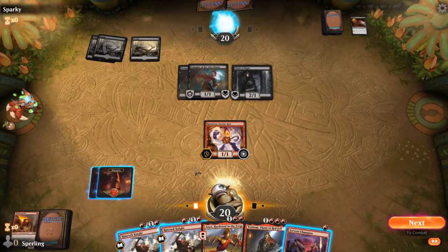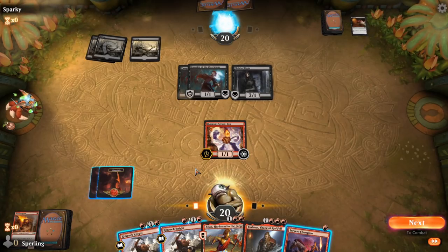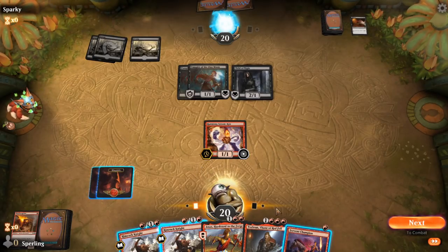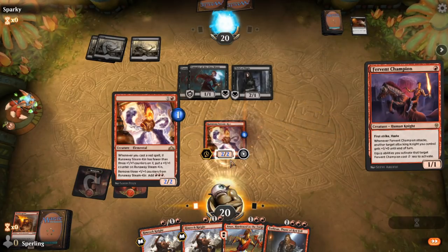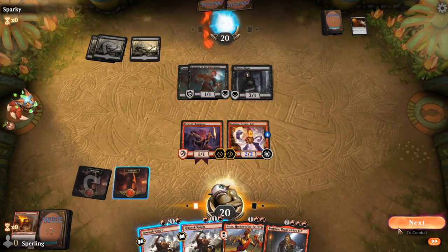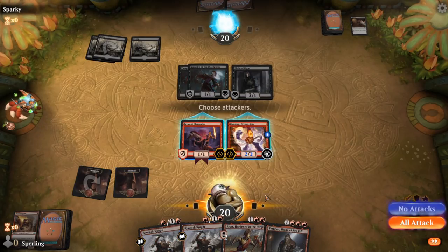Just as important — actually perhaps more important than trying to conceal what we're doing and disguise our holdings — is figuring out what the opponent's got and reading the opponent. Watch this turn and see if Sparky, our opponent, should be picking up on something. I've got a couple options, but let's say I go Fervent Champion. Okay, Steam King gets a counter, but he can't make mana yet and that's going to be important. Right away it's stopping me — I've got to click Next. The opponent should notice: Matt's got something to do.